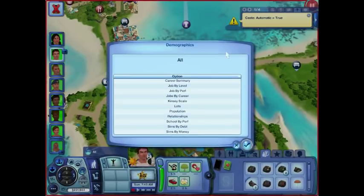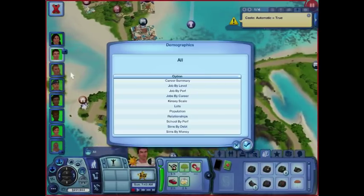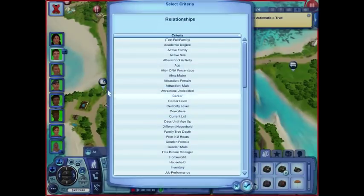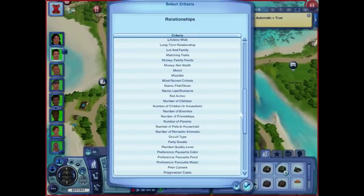Demographics can get you that. You can narrow this down to one family and find out what's happening in that house without having to switch around and trying to play them, without having to go into edit town or load things. It's so much easier to just look things up here. For example, I'm in the Roman era playing this challenge, so I often need to find out who's single. So I might go into relationships and then go into cast.